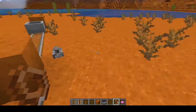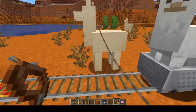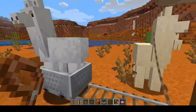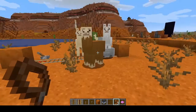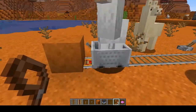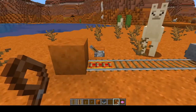Now, I'm going to leash a llama and bring it over. Let's get rid of the leash. As you can see, as soon as the llama walked by — not the one on the leash, but the one following it — it got stuck in a minecart. And it's going to be stuck in there forever until I do something about it.